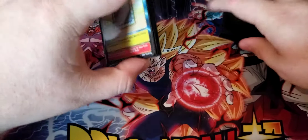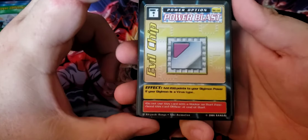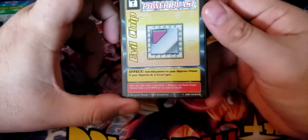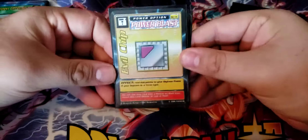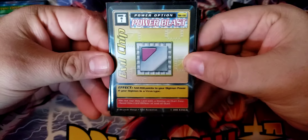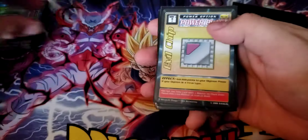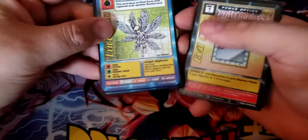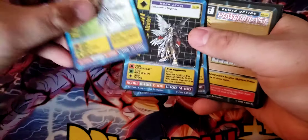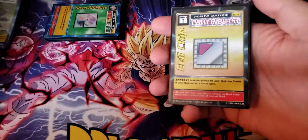Then we get into some of the buffs the deck runs, because you do need to make sure you're winning fights, especially with so few Digimon. We've got an Evil Chip here — a card translated from the French set. This adds 200 points to your Digimon power if you're a virus type. You are a vaccine on your Rookie form, but you can't use option cards on Lucemon anyway. After Rookie, both Chaos Mode and Satan Mode are virus type, so both of those levels let you add 200 to any of their power. It's just massive.